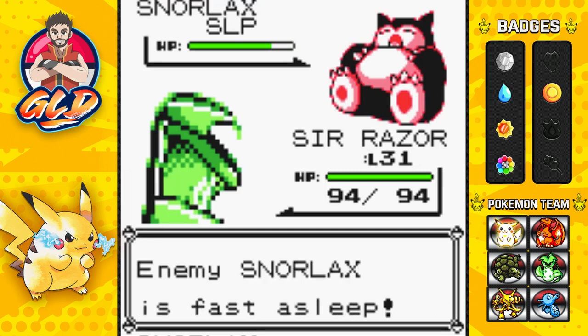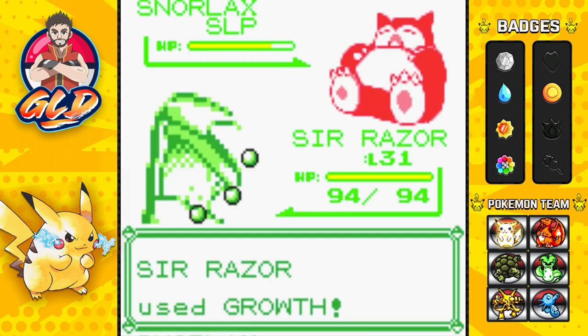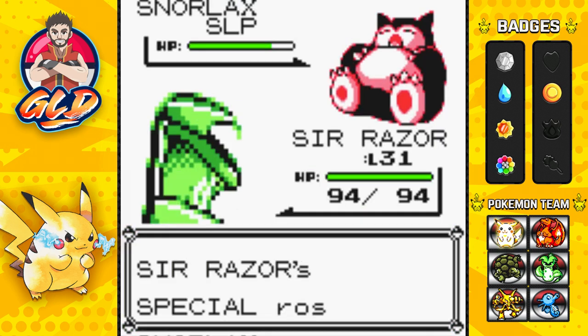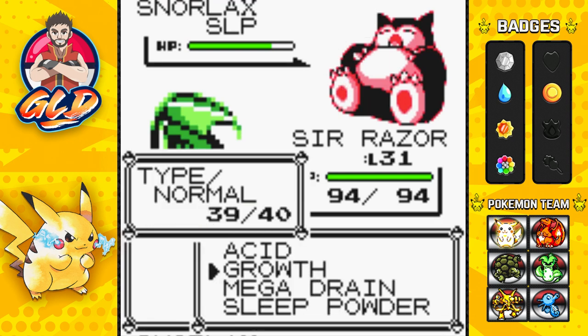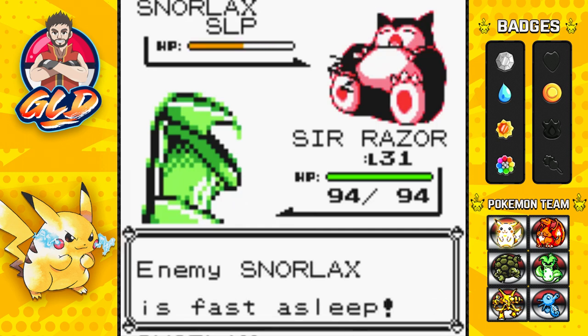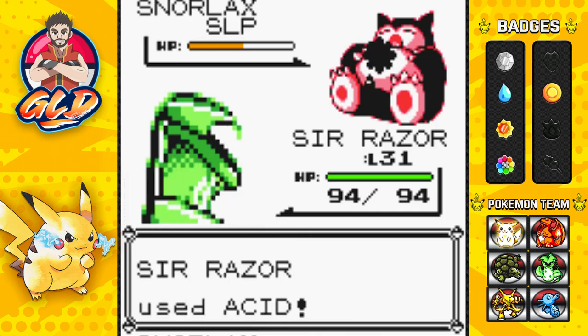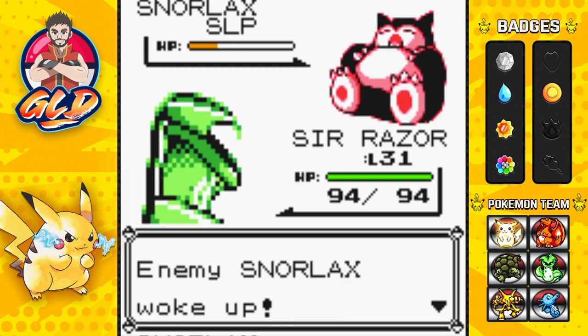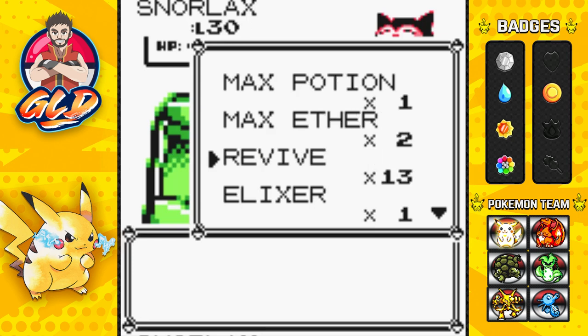Part of Snorlax's move set is Rest to recover, so we're going to use Growth and then lower its defenses with Acid. Snorlax is a very bulky Pokémon and likes to mess with you, especially with its sleeping moves. Let's go ahead and use another Acid attack — its defense has fallen.